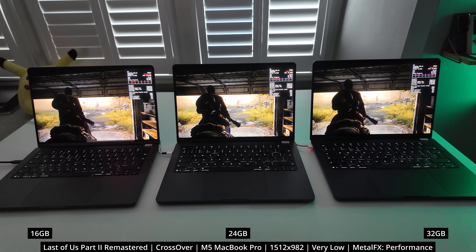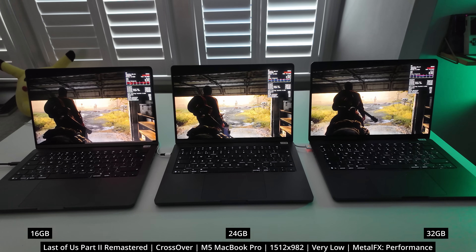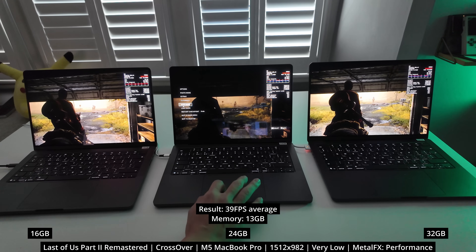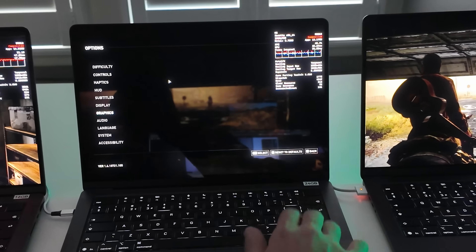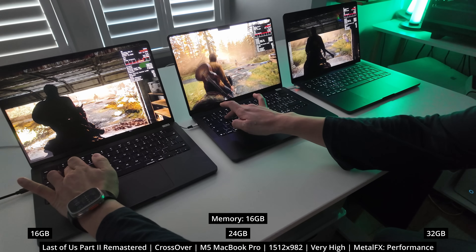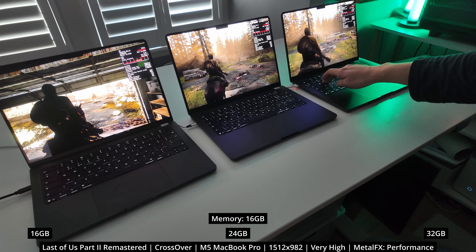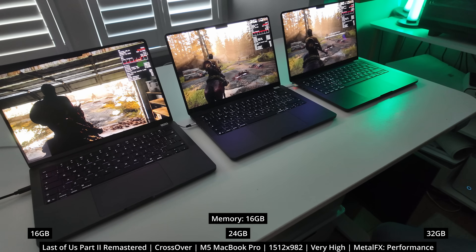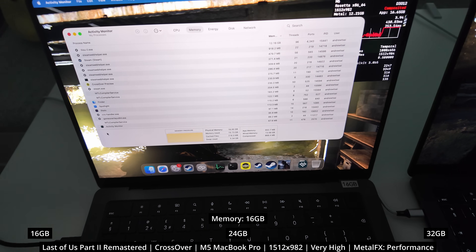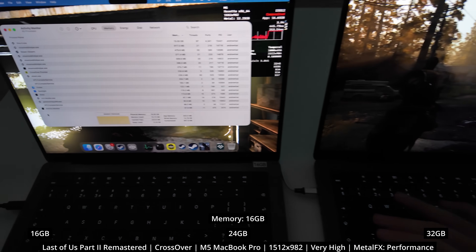Lastly, we're looking at The Last of Us Part 2 Remastered, the Windows version running through the CrossOver translation layer. At the low graphics preset, we're running at about 39 FPS with 13 gigabytes of memory used. I then turned the preset from very low up to very high to maximize memory usage. Once the game went over 16 gigabytes of memory, the 16 gigabyte machine basically froze, going into single-digit frames with terrible frame pacing. For sure, in this particular testing scenario, 16 gigabytes is just not enough, especially with all of the added video texture memory being loaded.